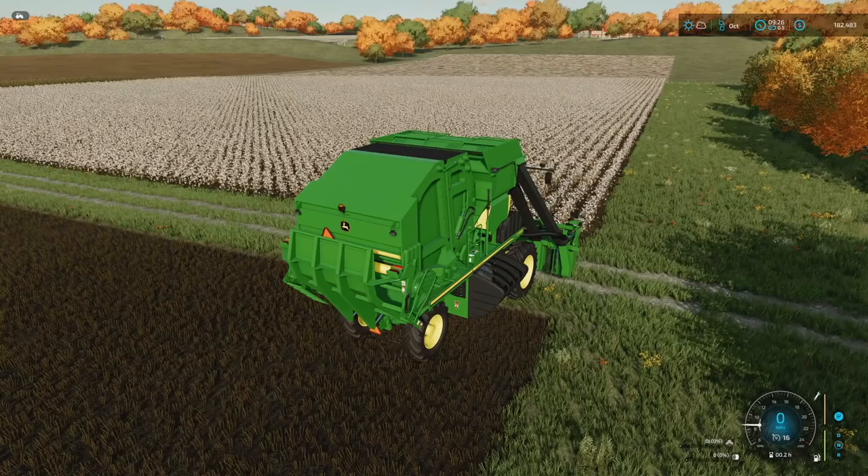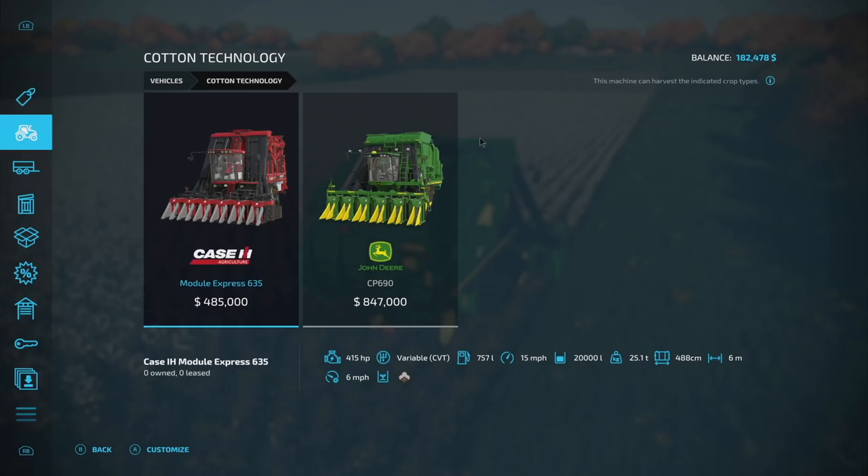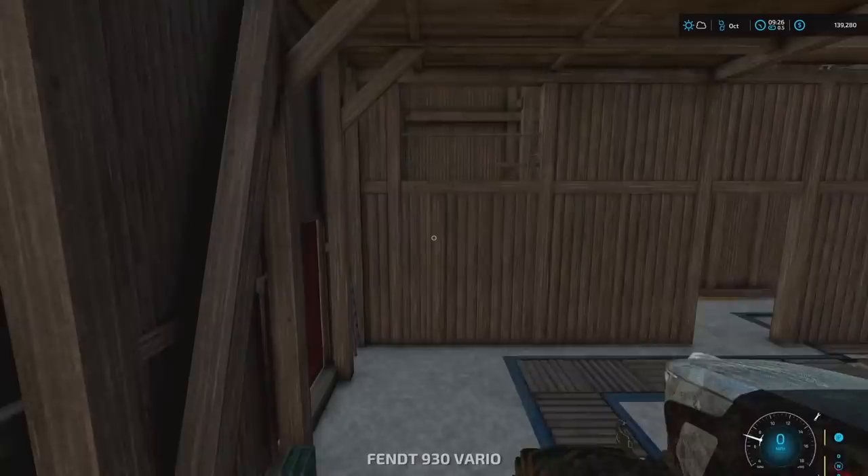All right, that's set to 16 miles an hour. Lower it, turn it on, hire a worker, and rock and roll. It's gonna take a little bit of time, which means I'm gonna get another one. Let's go back into cotton technology - boom, baby, got it.